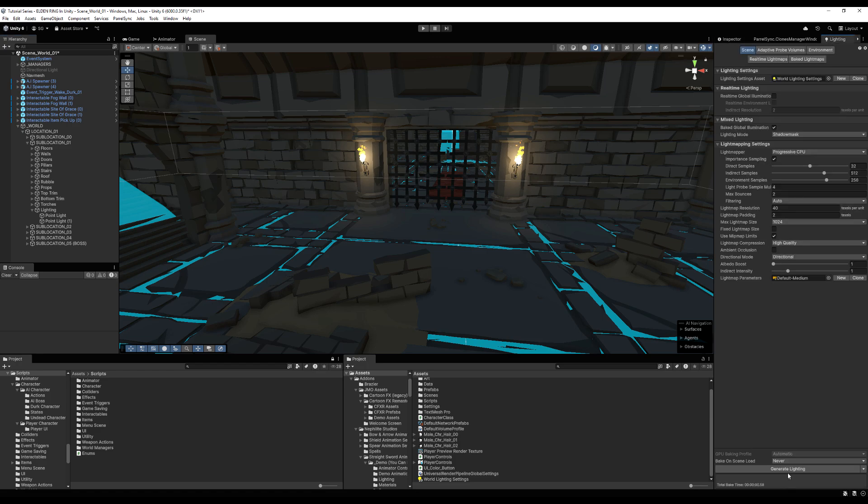Let's go back to lighting and generate lighting. If you have it set to Progressive CPU and you have a good GPU, cancel it and change the light mapper from Progressive CPU to Progressive GPU — it will run a whole lot faster. In my case it's much better, so I'll go ahead and do that, then let this bake.